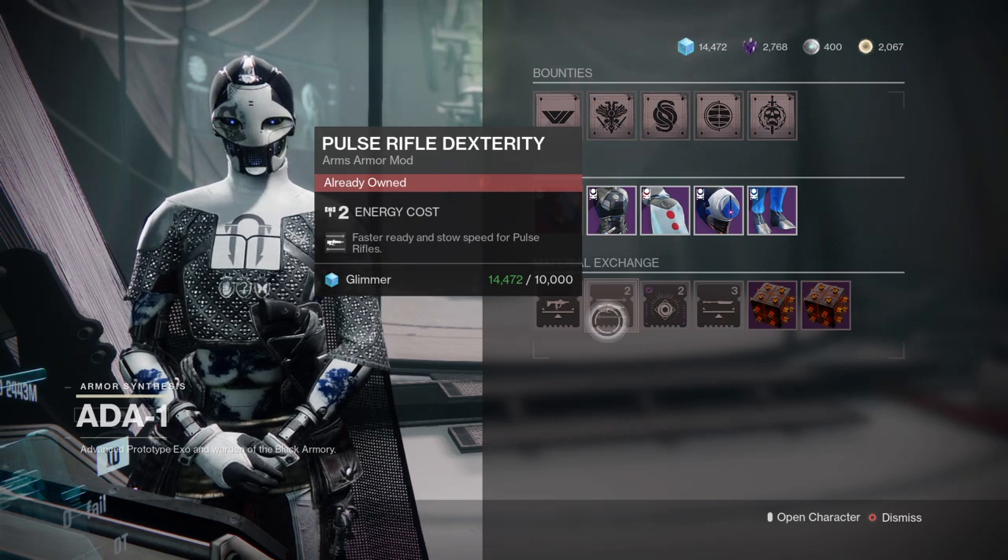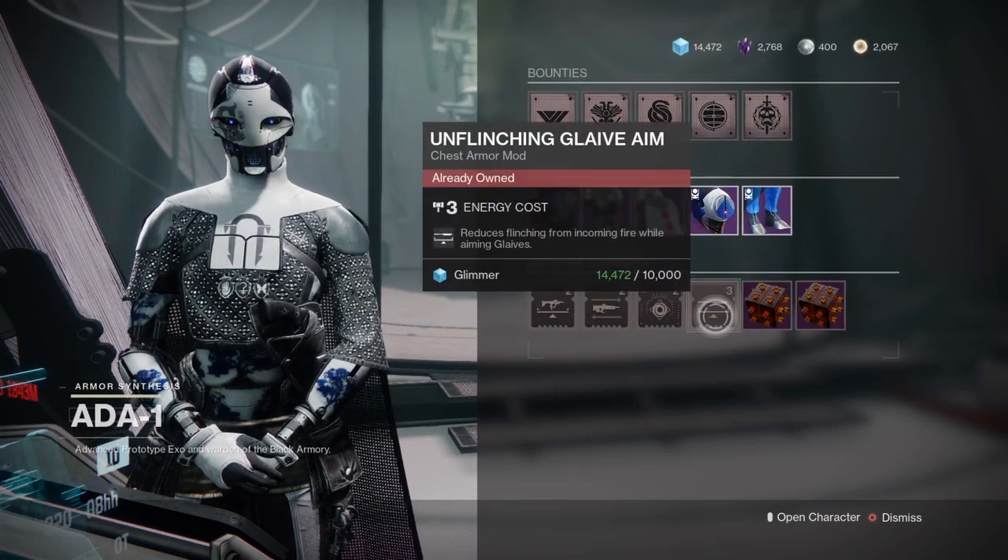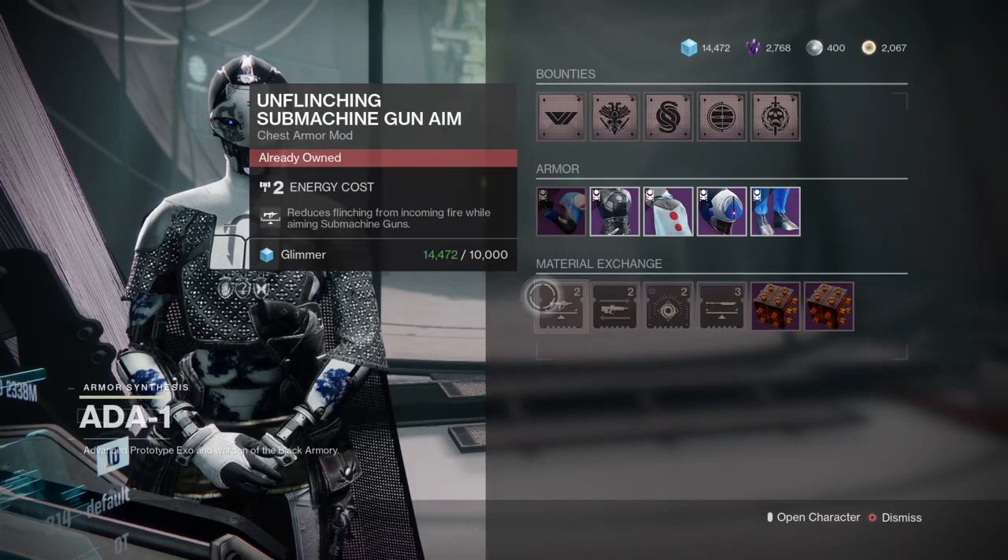I suggest Pulse Rifle Dexterity only if you're a big pulse rifle fan like myself. We also got Unflinching Glaive Aim, which reduces incoming flinch from fire while aiming with glaives — pretty much the same concept as the submachine gun mod.